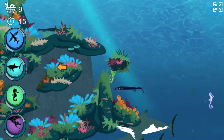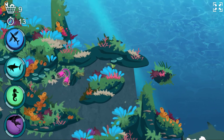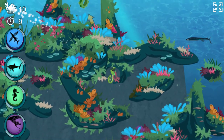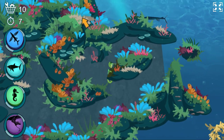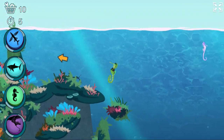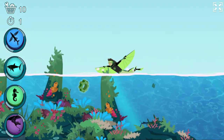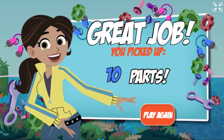Activate seahorse power! Seahorses use their tails to grab onto corals and seagrasses. Activate flying fish power! Time's up! Great job!